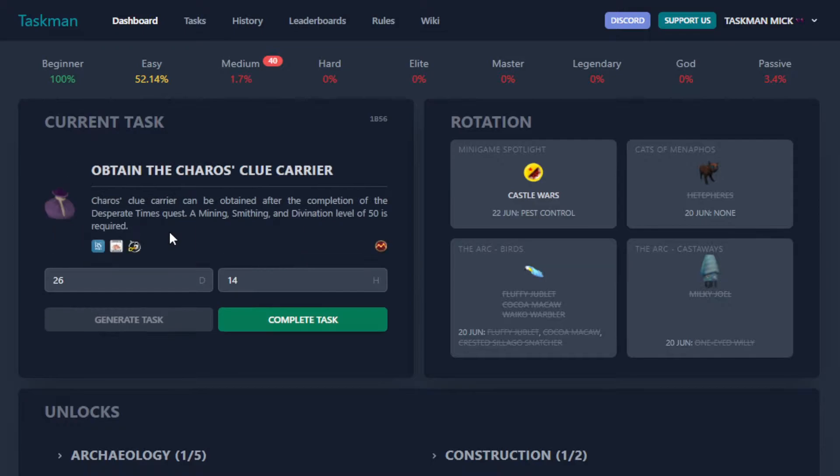Generate a new task: obtain the Karos Clue Carrier, which can be obtained after completion of the Desperate Times quest. Alright, let's go do some questing.